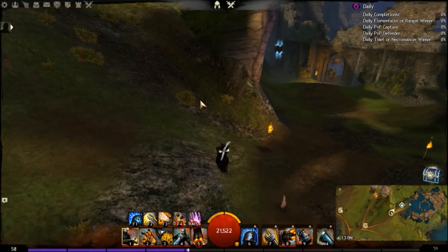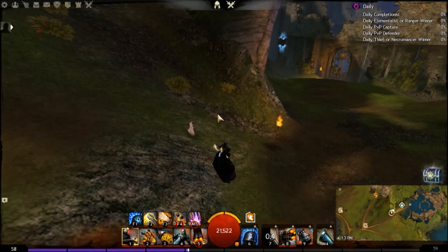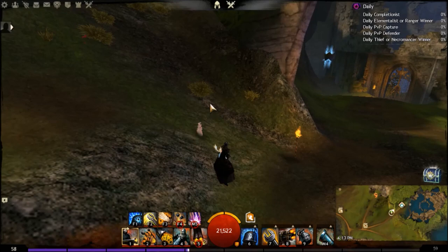Hey guys, this is another Guild Wars 2 PvP build guide with gameplay as usual. This time we're going to look at Engineer for a first, and this is a static discharge build — high damage Engineer build specializing in massive instant burst with decent sustained range damage and high pressure on targets.